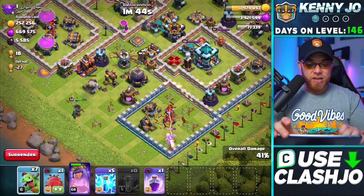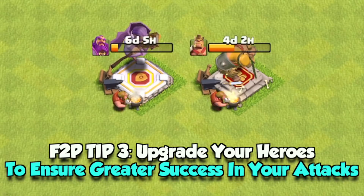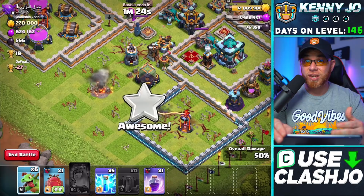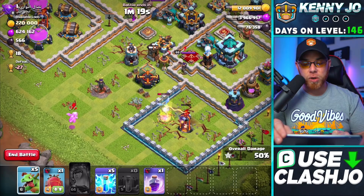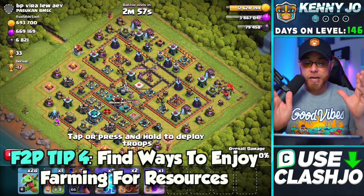Knowing there are viewers following along and trying to do the same things I'm doing motivates me to progress forward in the series. Right now I'm working on dark elixir farming because I have a plan for maxing out my heroes. A lot of players don't believe in maxing out heroes, but knowing how the game has progressed, higher level heroes do assist you in attacks, clan war, farming, and trophy pushing. So far we've covered three tips: keep your builders down, find motivation, and upgrade your heroes. Tip number four: find some enjoyment in farming.